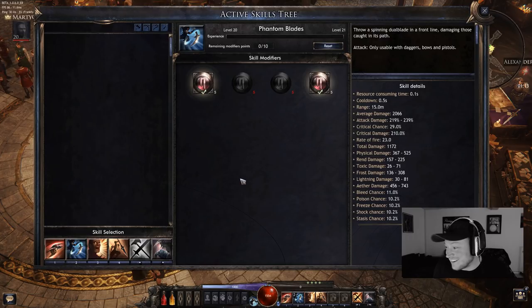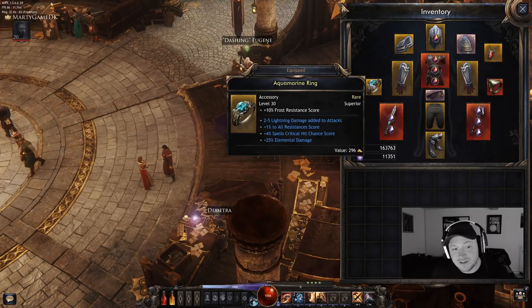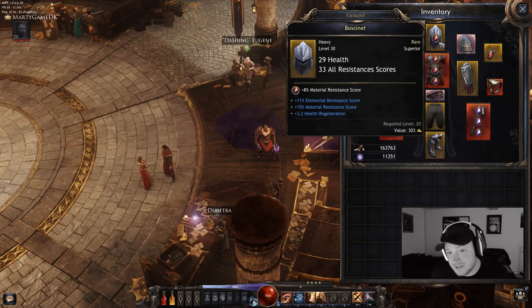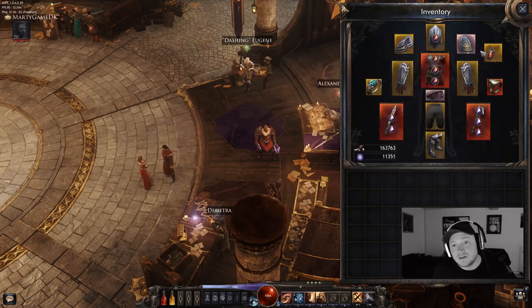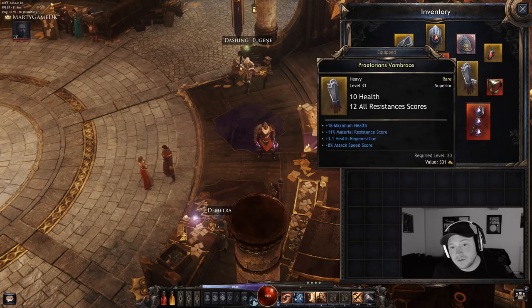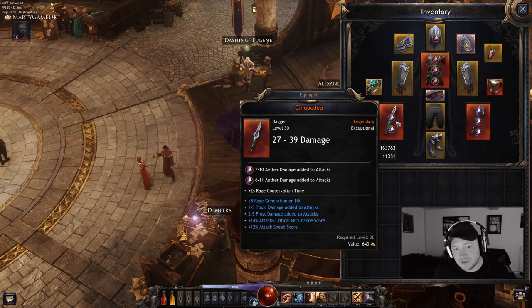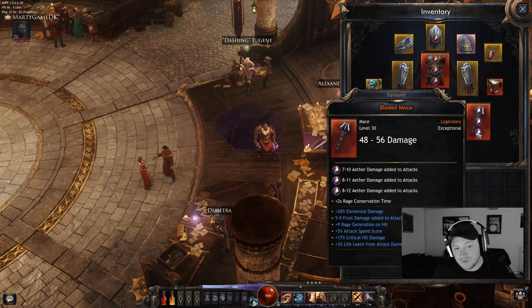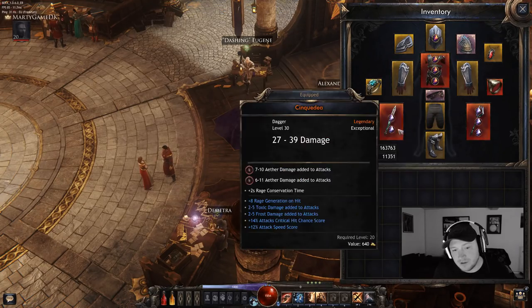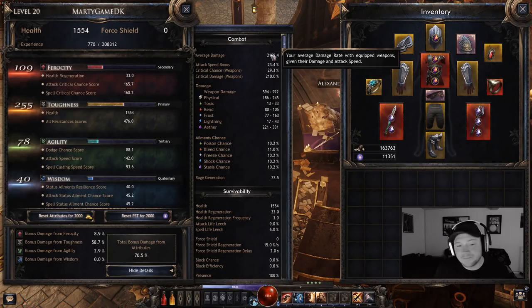Let's talk a bit more about the gear. I'm using some random gear — I have all resistances and some defensives with material resistance, which gives me damage because of the Praetorian talent. I'm using the Lucky Belt and two legendary weapons — a dagger and a mace. The mace is really strong. I have five gem slots with damage gems, which brings my damage up a lot. Right now I'm sitting at 2,109 damage.